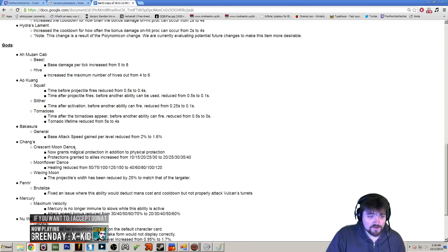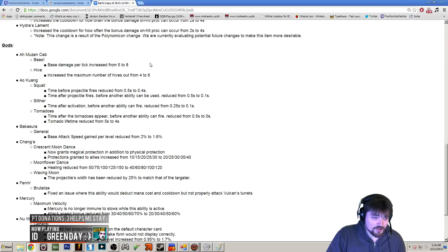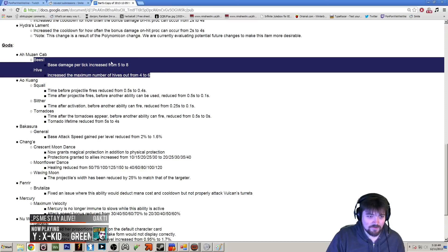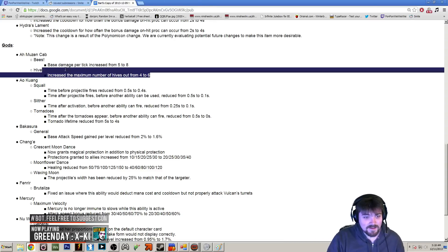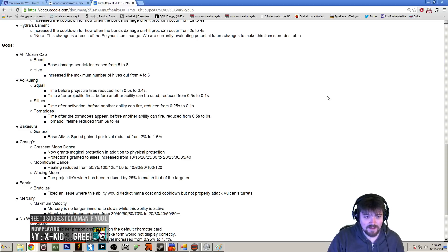A few god changes happened — Ao Muzenkab got a slight buff. The Bees got a slight buff and you can have more Hives out now. This should help him, but I don't see it bringing him back into viability. They really needed to give him back some scaling on Bees since they nerfed it a lot, and until that happens I don't see him coming back. He's probably decent in casual Arena, but in competitive play he's not going to see the light of day for a while.